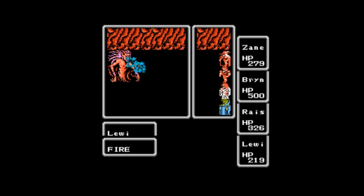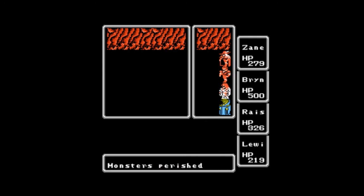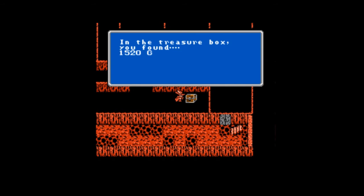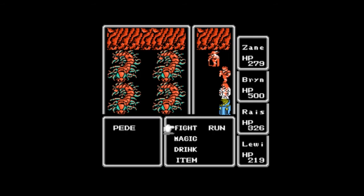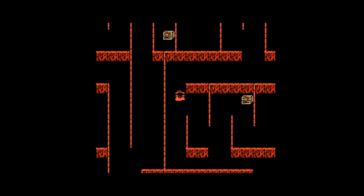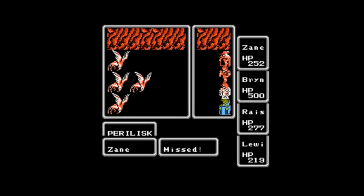Let's just knock this guy out so I can get my money. And in the box we got money. I am not bothering with these peds. So with that out of the way, let's continue exploring and grabbing treasure boxes on this floor. And running into paralysks, which can — I think they can turn characters to stone.